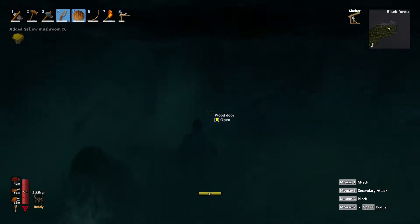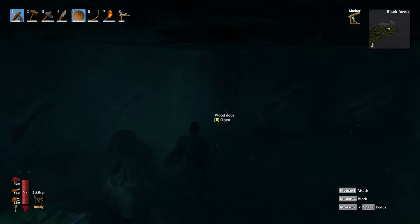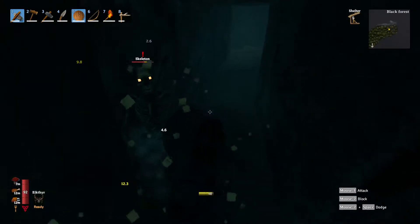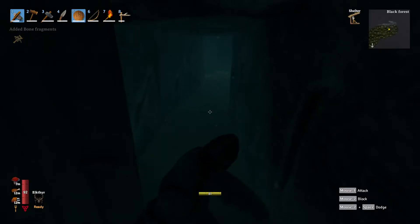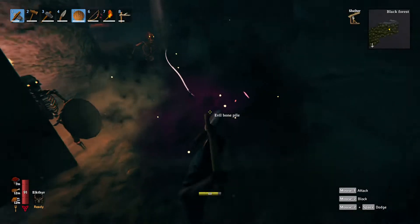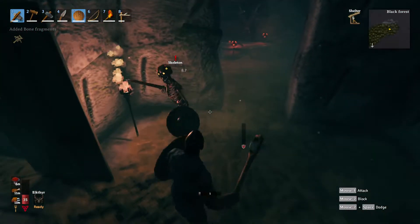These burial chambers usually have three doors — left, center, and right. They don't typically spawn anything in the main room. It is generally pretty dark when you come in. Some of these tombs have spawners, and you want to take them out because they will spawn more skeletons. I generally try to take them out first.